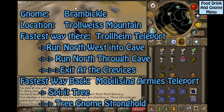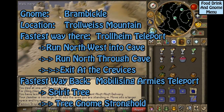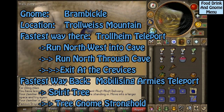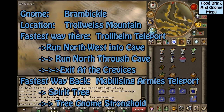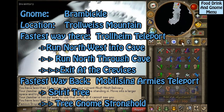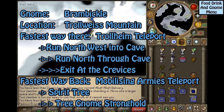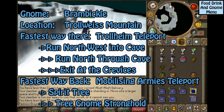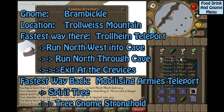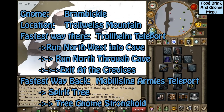This gnome is Brambrickle, located on Trollheim Mountain. The fastest way to get to him is the Trollheim Teleport — run northwest all the way until you hit the cave, then run north through the cave and exit at the crevice. He should be just on the outside of the crevice. The fastest way back is the Mobilizing Armies Teleport to the Spirit Tree to the Tree Gnome Stronghold.